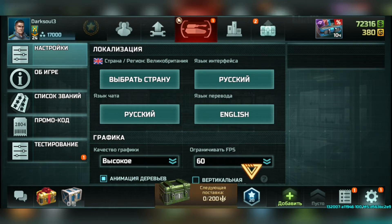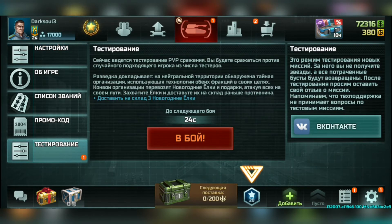Click on settings again. The testing button will have a notification indicating a testing is ongoing. Click on it — it is the last option below the promo code section. You will see the testing button in red. It has a timer, and when the timer finishes it will send players into the new mode or the 3v3 mode.